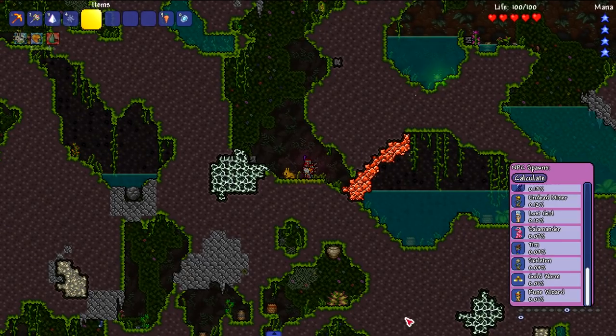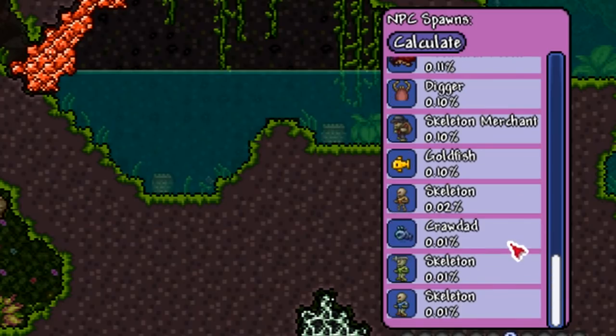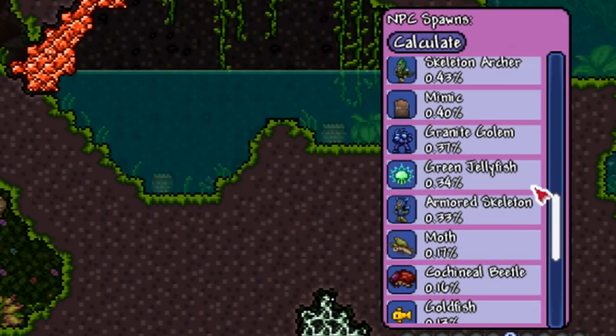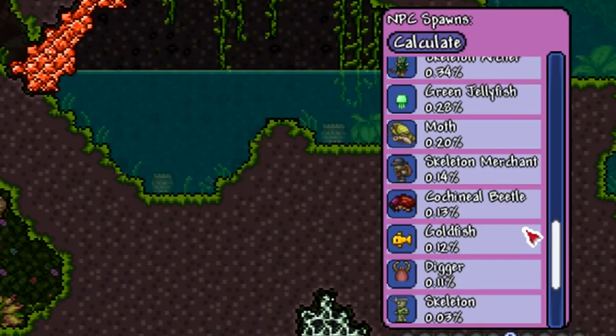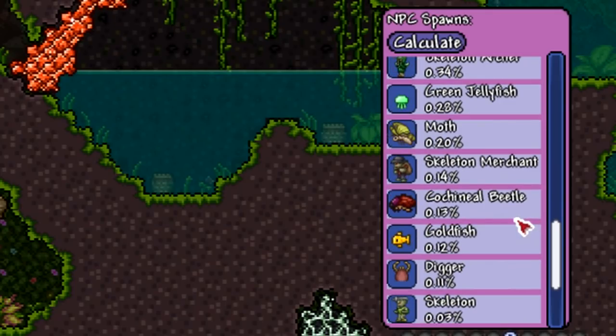Here we are in the jungle checking the Moth spawn rate. The Moth has a 0.14 to 0.20 percent spawn rate, while Mimics sit at 0.40 to 0.57 percent. The Moth is pretty rare but it's still an enemy I see a decent amount of times while being in the jungle.